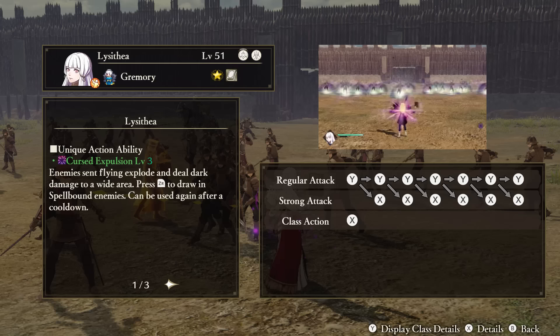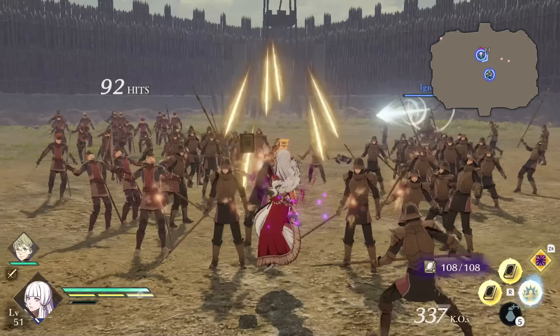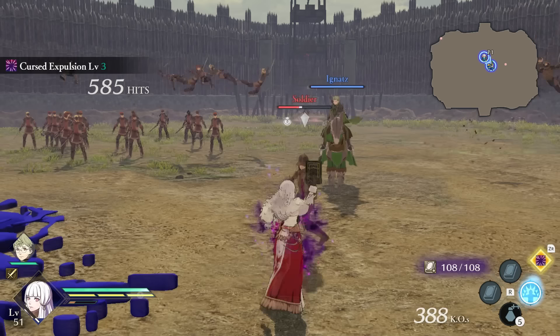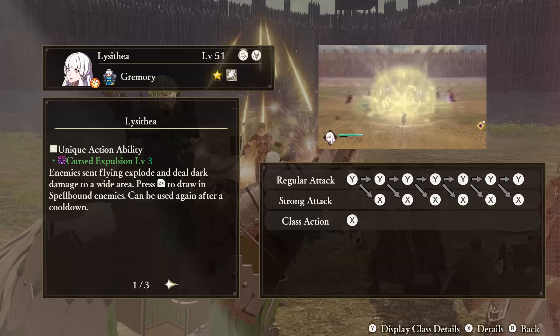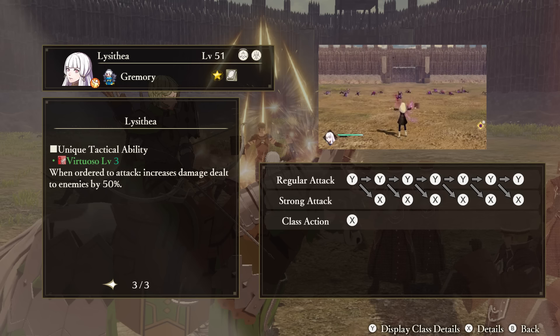Lysithea — Unique Action: Cursed Expulsion. Enemies that Lysithea sends flying will explode and deal dark damage around them with those blasts. Enemies that are sent flying like this are considered to be spellbound, and if you press the Unique Action button — provided your Unique Action gauge is charged — Lysithea will draw those enemies back in front of her for further punishment. Support Ability: Unsought Power. When one of your crests activate, Lysithea's Awakening and Warrior Gauges will be filled by an amount. Tactical Ability: Virtuoso. When ordered to attack, Lysithea's damage to enemies will increase.